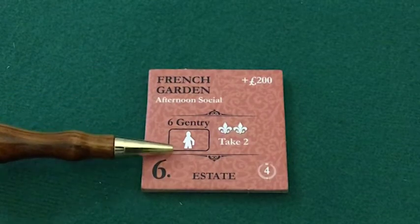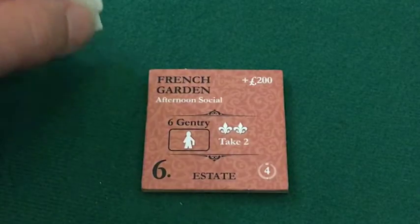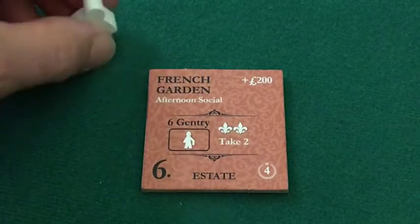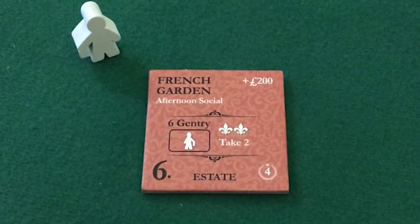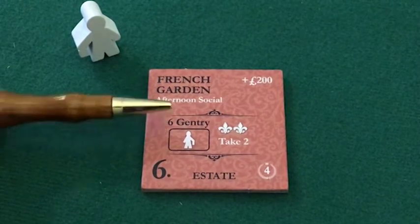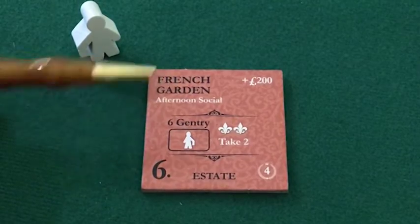Immediately below that is the essential servant — and this reminds me to grab literally the best custom meeple ever made in the history of meeples: the footman. He is required in order to host those six gentry in an afternoon social in the French garden.